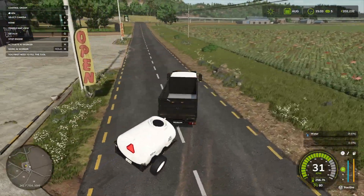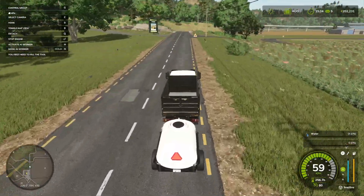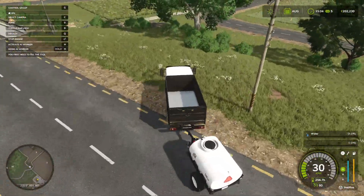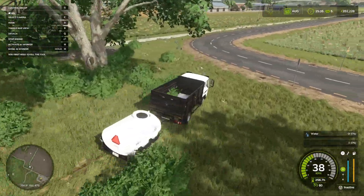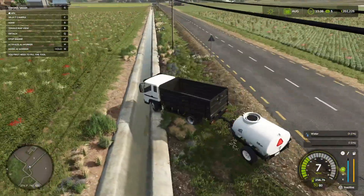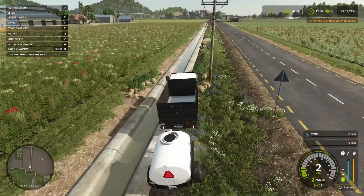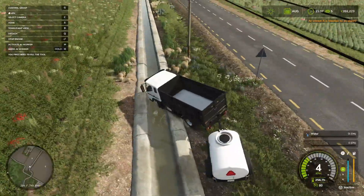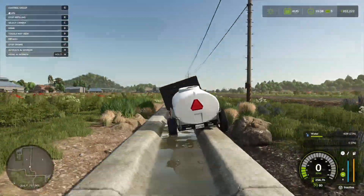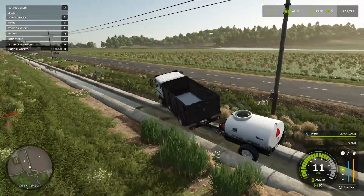We're going to go get water so we can fill up our greenhouses. We're very, very close to the edge of the water. Can we fill it up? We need to get in closer... and yeah, it's working now! Luckily we still have some ground clearance. We now have 2,000 liters of water and we're just going to head back to the farm.